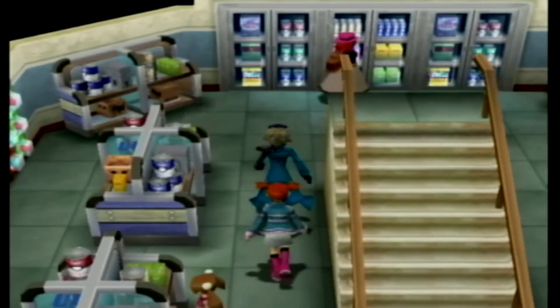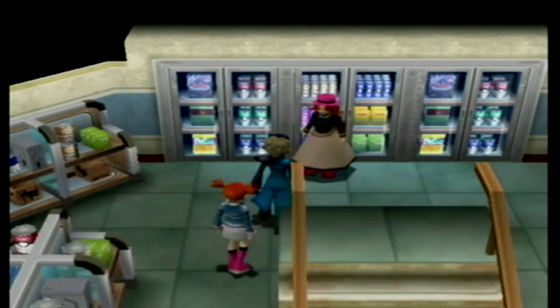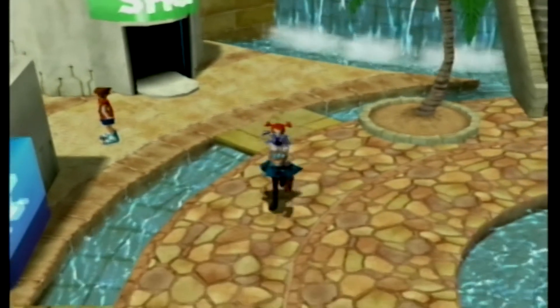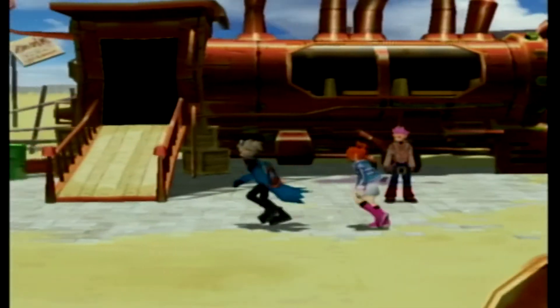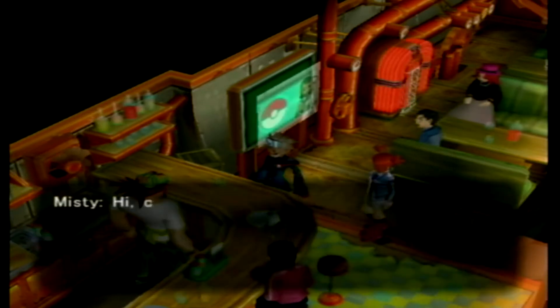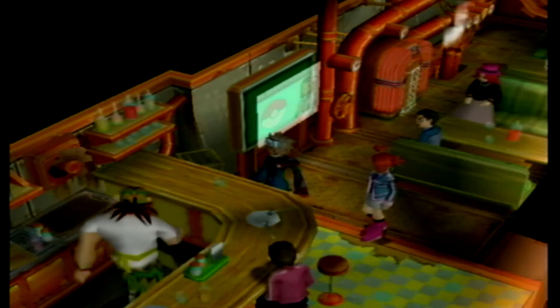You have to go talk to this lady in the back — not the little kid, but the lady looking at milk and beer — and she tells you to go to the Outskirt Stand. So we go there, rolling around on a motorbike. There's the nerd whose ass we kicked earlier. This big huge dude behind the bar has Pokeballs, so you talk to him — bam, look at that. And here comes a little dusty Pokeball vendor.